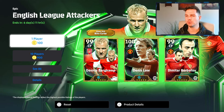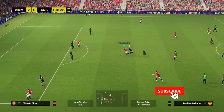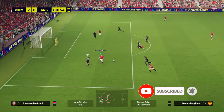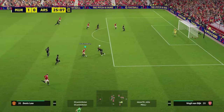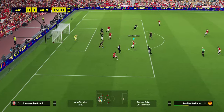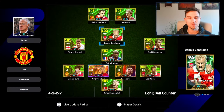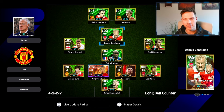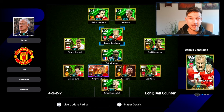Welcome back to the channel. Today we're taking a look at a quick training guide for Berkamp, Dennis Law, and Burbatov. We got Dennis Law and Burbatov in a double pack, so I'll do a video on the pack opening and their in-game as well. I genuinely think these players are worth testing out. With Dennis Law, Burbatov and Berkamp, you really need to test and play with the cards — they'll suit you if you're a technical player who likes holding up the ball, playing possession, one-touch passing. These guys can be super fun.